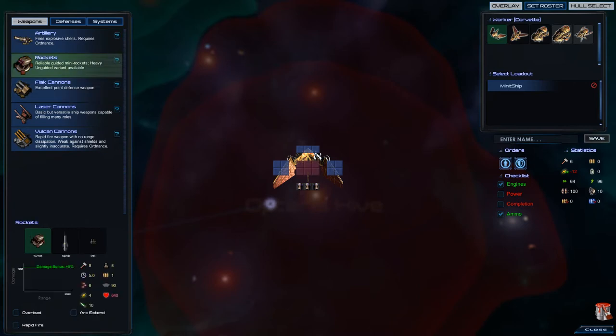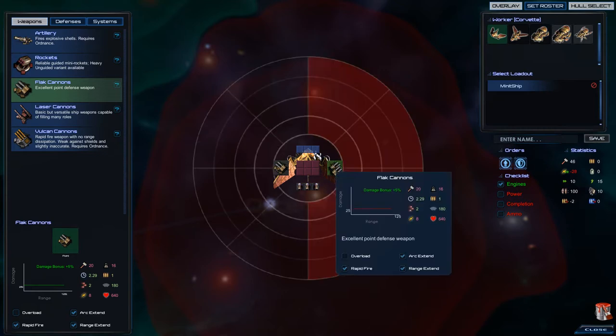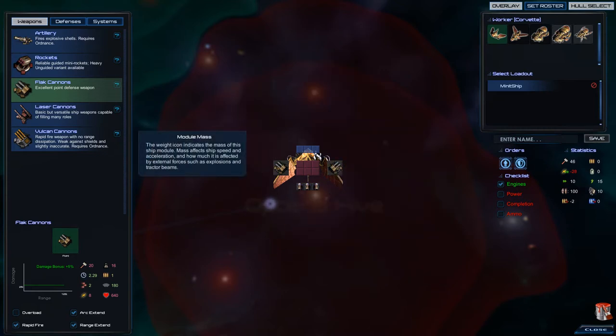For example, if we take our rockets and get them overloaded with rapid fire and arc, you will see that they're so heavy they make our fighter into a dead duck. The Vulcan cannon, for example, is extremely heavy when we start to enhance it — same as the rockets, actually.